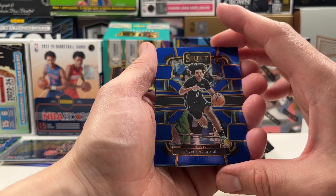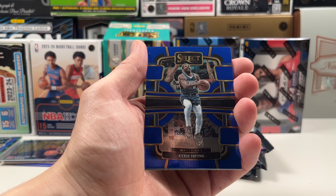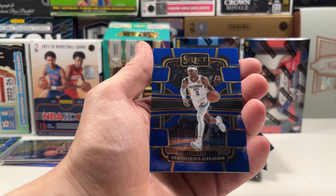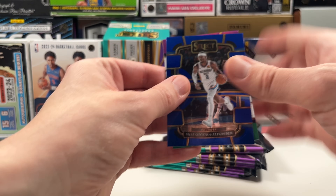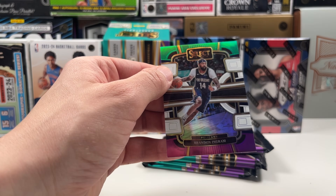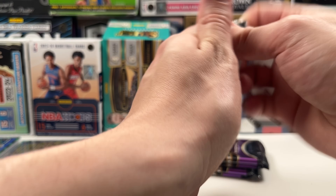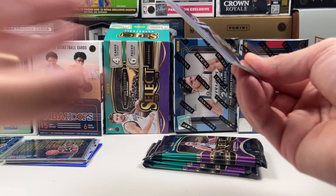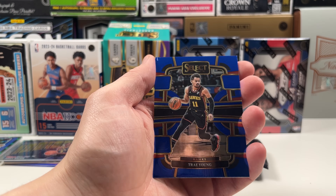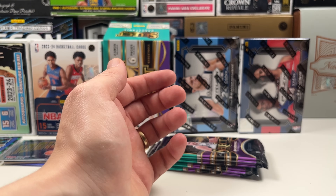We have a color-match blue base Concourse of Anthony Black, then a color-match Kyrie — so this is the color-match pack. Some blue outlining, that's good. Then a fast card — we have a tricolor Brandon Ingram. I like my Kyrie, let's go Mavs! Then we have a Kason Wallace rookie, Klay Thompson, Trey Young, and a Jaylen Brown — don't like the Celtics right now.